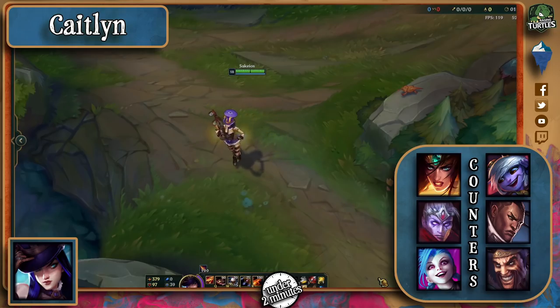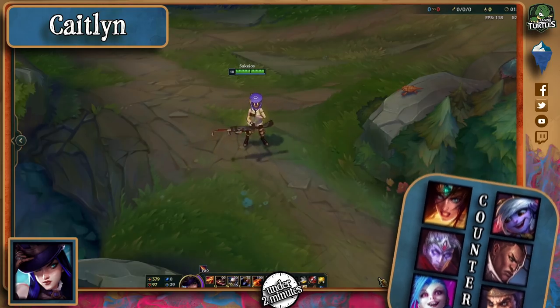Tristana with her jump and ultimate to gain distance as well as burst her down quickly, Lucian who can trade off very well in the early game, and Draven who can win the early game and snowball from it when played well are other viable counters too.